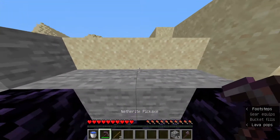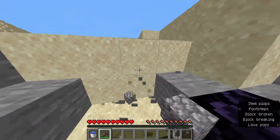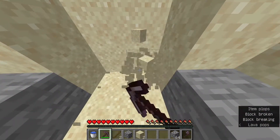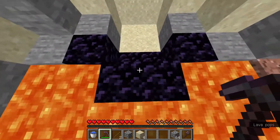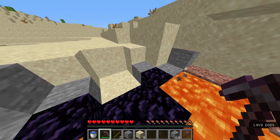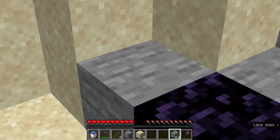Now we mine a four by four block area out. So now we stand here in this two-block-wide, one-block-deep obsidian spot and place on this block a cobblestone.